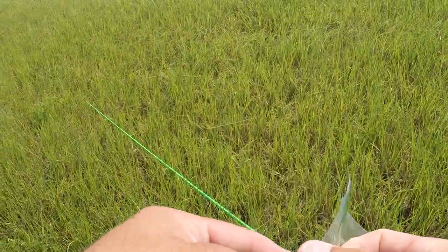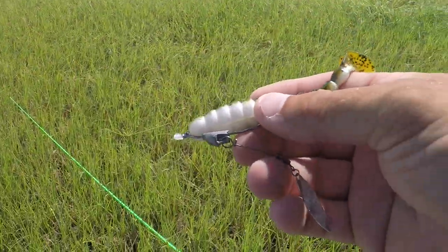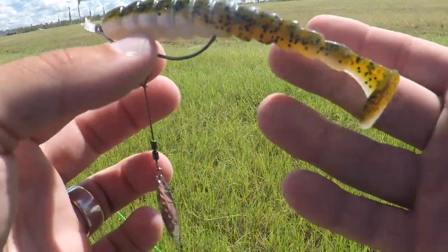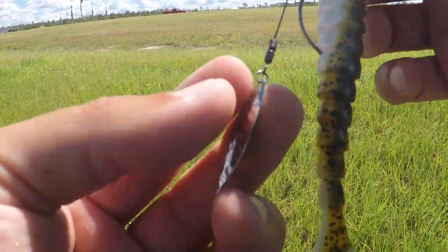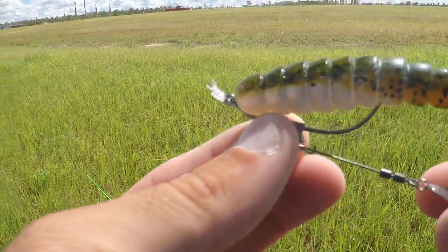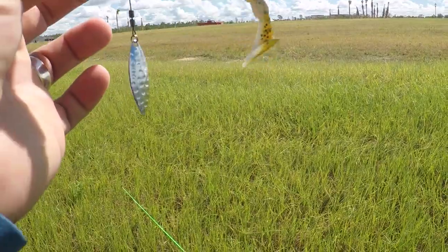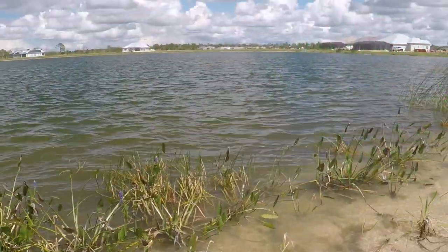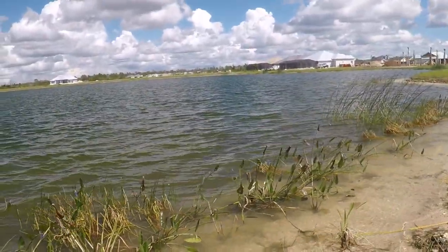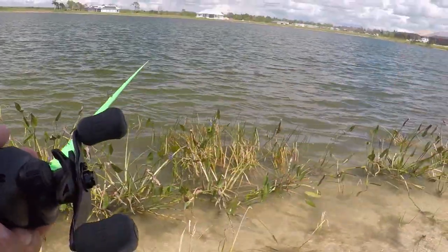Let's toss one of these guys on first and then we'll try the bandito bug if nothing else. I think these are Biospawn grubs — not sure who makes this little attraction here but it's pretty cool. As you're pulling it through the water, this flicks and attracts them and hopefully will land you a fish. Let's try this first.